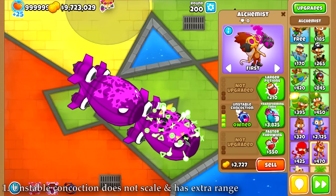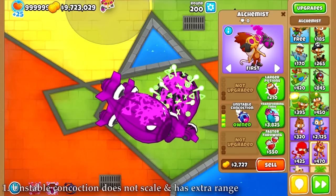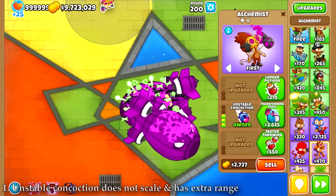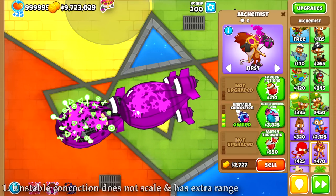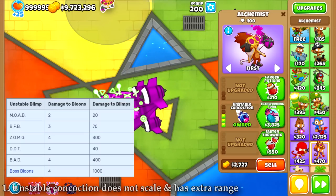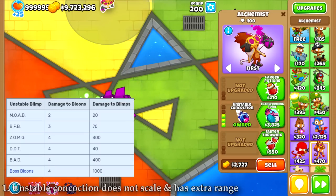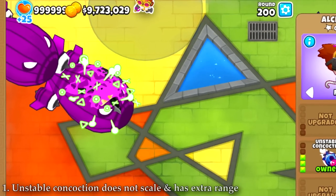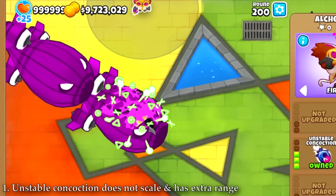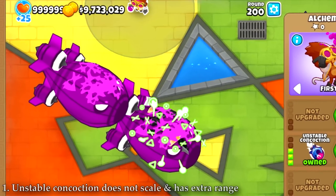Contrary to what is still popular belief in my comment sections, the Unstable Concoction no longer scales with the HP of the MOABs. The blimps coated with the Concoction will cause an explosion once destroyed that deals a set amount of damage, as can be seen in this table. And one more thing is that the Alchemist can actually throw this Unstable Concoction with a range that is 50% larger than the visible attacking range.